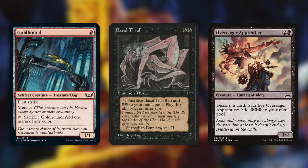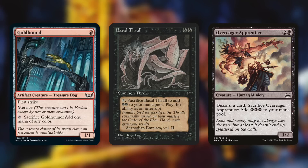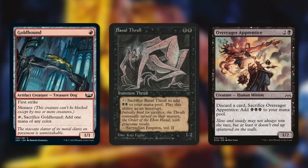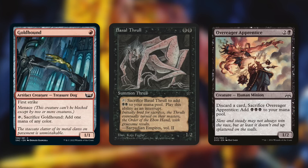Our ramp package is going to be interesting. Starting with Gold Hound, Basalt Monolith, and Over Eager Apprentice — Gold Hound is a 1/1 with first strike and menace that we can tap and sacrifice for one mana of any color. Most importantly, the amount of mana it gives us is the amount it costs, so it can pay for itself. With our commander we can get it back to our hand, and with haste granted by our commander that can really come into play.